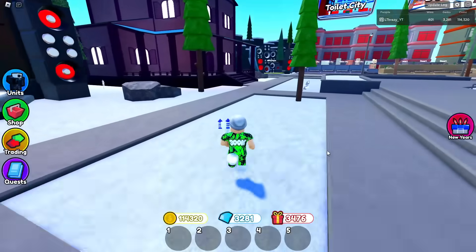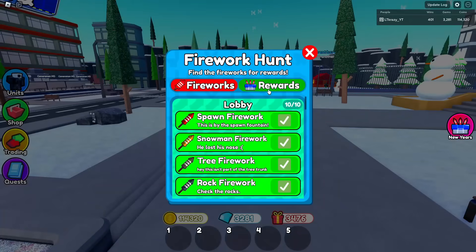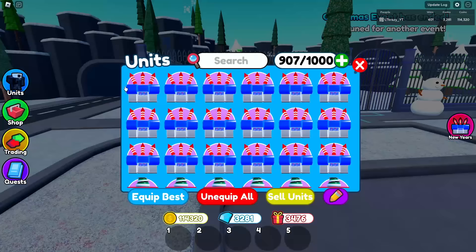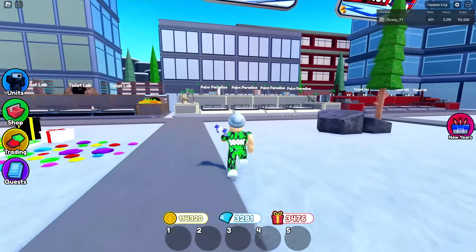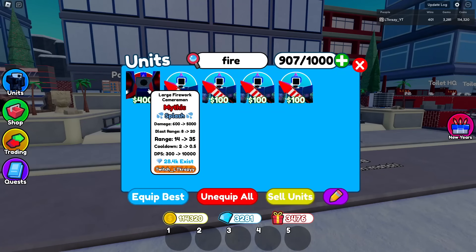Starting with number 10: the Large Firework Guy. This is one of the new units from the New Year's event — a 0.1% pull from the crate. This unit is really bad because his fireworks bug out and sometimes stop shooting entirely. He only does 10,000 DPS at 35 range. Yes it's splash damage, but when it doesn't work it does nothing. They need to buff him to at least 20,000 DPS or give him a slowdown ability, otherwise he stays number 10 for a very long time.